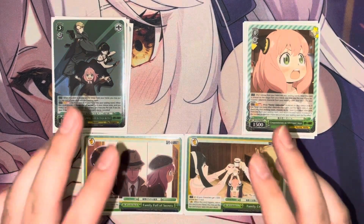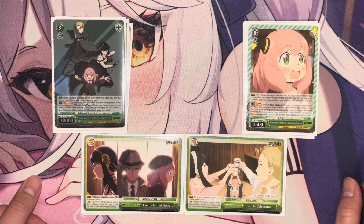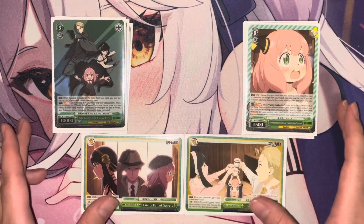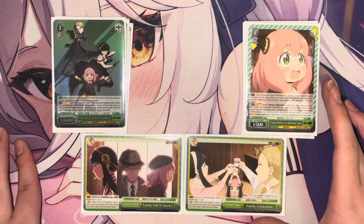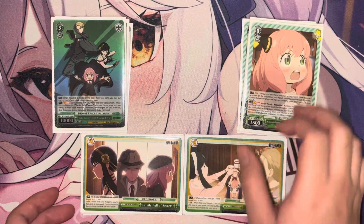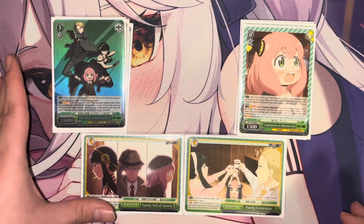Good morning, afternoon, and evening — wherever you are in the world. I'm your host Handtrap TCG, and today I'm here to bring you a budget variant of the Spy Family deck. This will focus on the two bar combos: one from the trial deck and one from the main set. The Anya is a common gold bar combo from the trial deck with the effect P1 pitch one burn three.